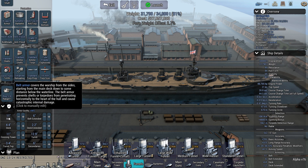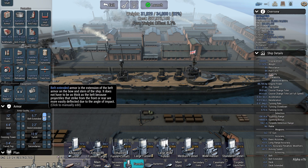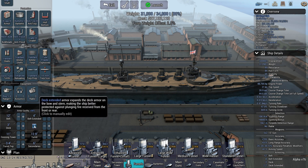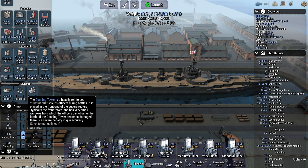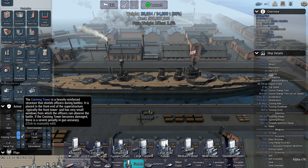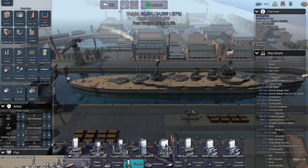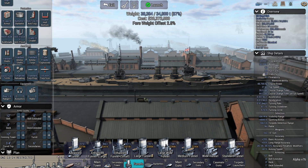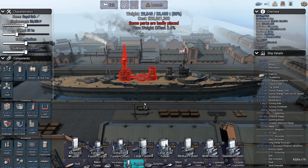Now the armor. It was a 12 inch armor belt down to 4 inches. Clip that down. Deck — I think it was 3 to 1, kind of a thin deck. Conning tower was 12 inches. And I thought I saw the turret was 11 inches. Didn't see anything about turret top or secondaries, but you never know.